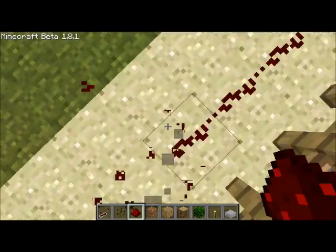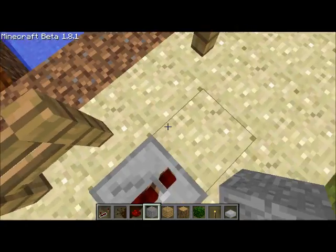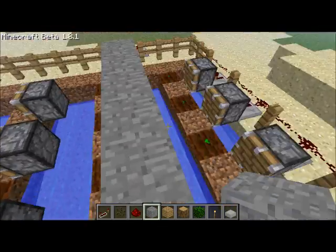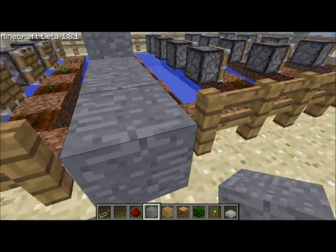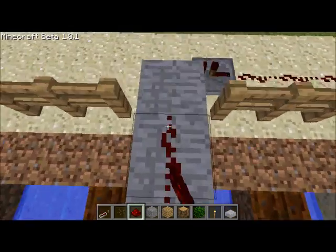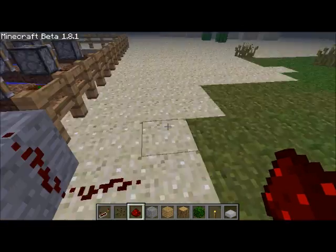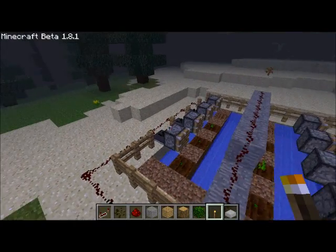Break that fence and put a repeater right before that line of pistons. Then get a block — I'm gonna use stone — and place it on top of the pistons making a line, going down one so it's basically just covering the water. Place it on this line of dirt blocks and on the block where the fence was. Get your wiring and put it all the way from the end of the line of stone to where the repeater is, so the pistons get enough power to extend and push the melon block. I'm also going to place some torches around the fences so your plants get enough lighting.